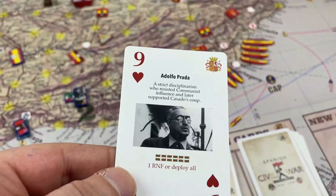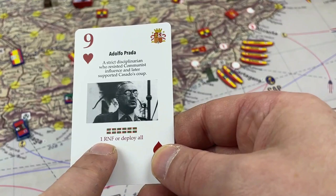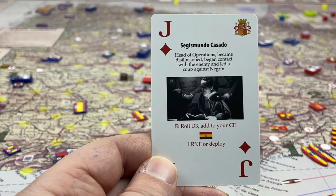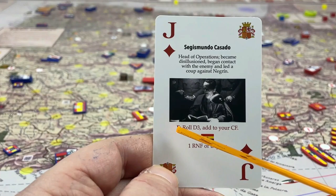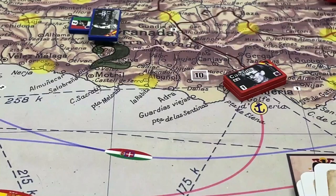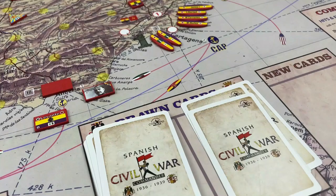The only other choice with Prada's card is if you don't want to deploy all of those, you can reinforce any existing command that he has with one of those militia. Next, Segismundo Casado — a very important historical figure who attempted a coup later in the war. He has a special combat quality of 'experience' that you can put on him, or you can deploy any regular army with him, or reinforce his command with a reinforcement.